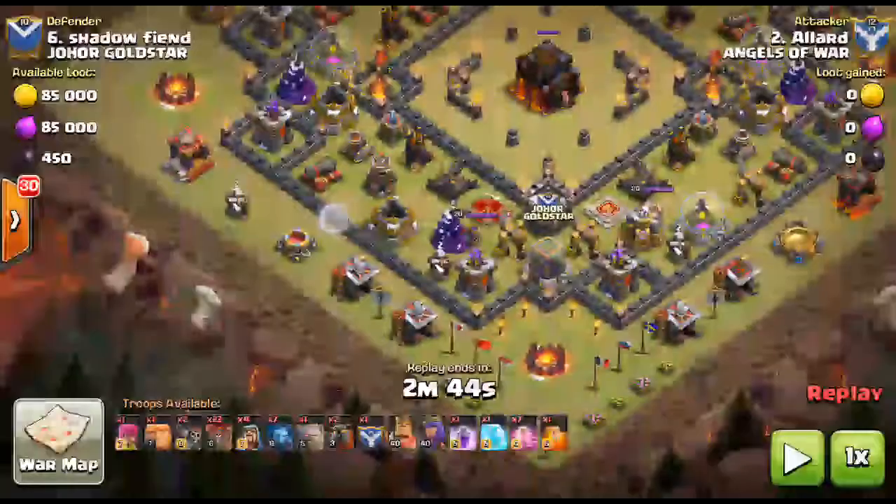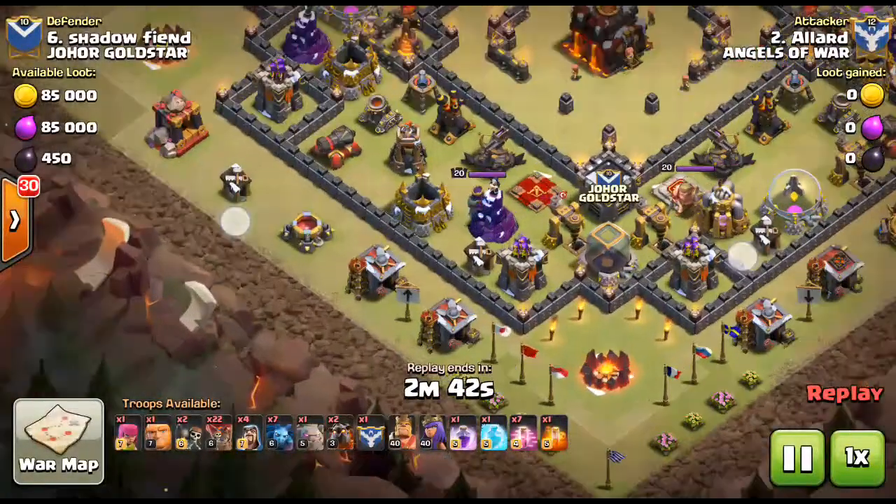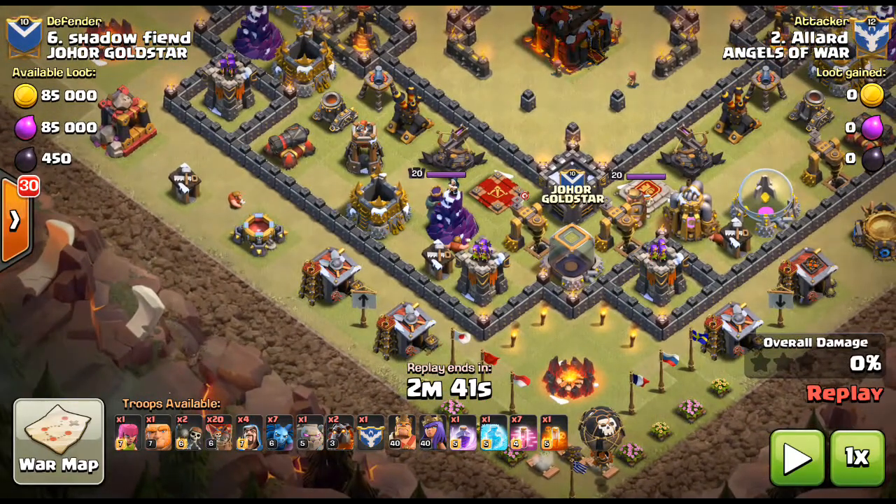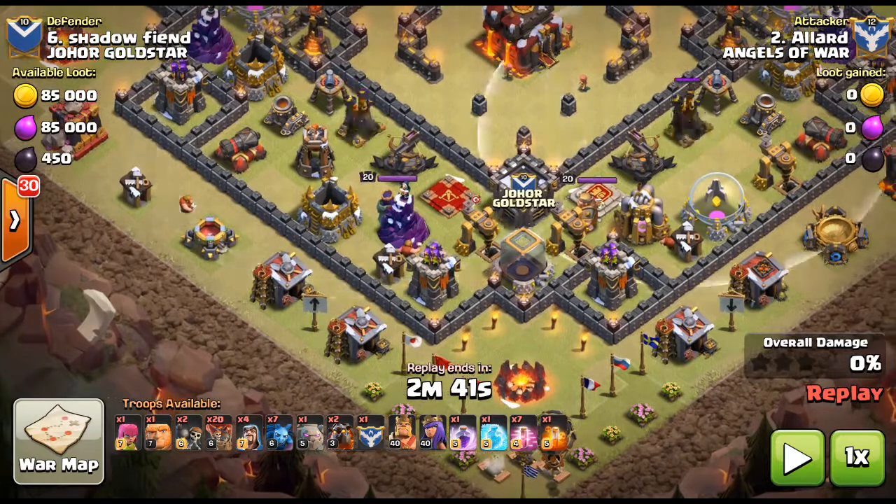The kill squad at the start consists of one or two golems. The kill squad has to take the queen out, take clan castle troops out, and take out at least one air defense tower. We're going to see Allard use one golem here, so he's aiming for one air defense tower. If you're aiming for two air defense towers that are close together, you can drop two golems because you need to tank a bit more — and if you take out two air defense towers, you can bring one less lava hound.